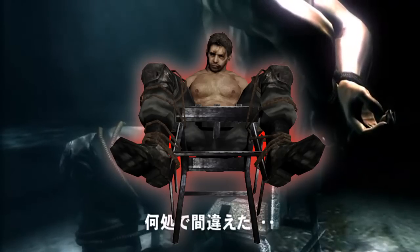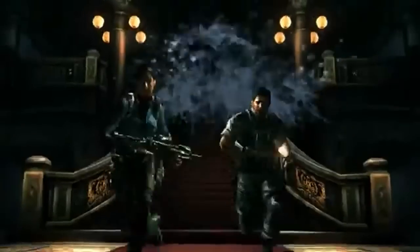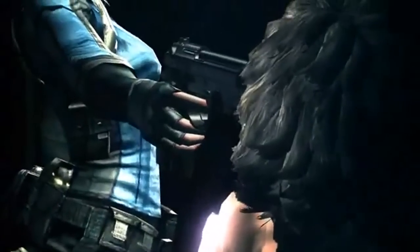The original trailer shows a Chris lookalike tied down to a chair. Jill asks Chris if he has some sort of object and Chris replies, "You'll have to kill me to find out." The characters and story in Resident Evil Revelations seem to have been heavily changed during its production.